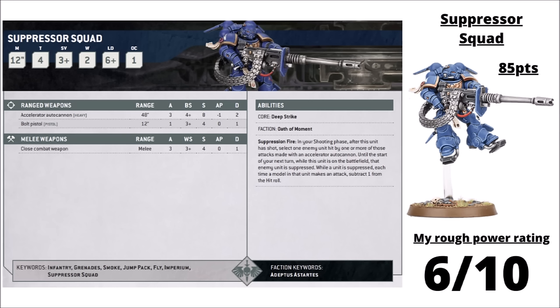Starting with the Space Marines — they're very well represented for jump infantry, having four different types. First up are the Suppressors: GW kind of jumping the shark giving us jump Devastators with autocannons. The Suppressors are clad in ominous armour and generally tasked with laying low enemy light vehicles in support of Phobos formations. For a squad of three, they're 85 points and come equipped with three shots at Strength 8, AP 1, Damage 2 from those Accelerator Autocannons, and have the Suppression Fire ability that lets you subtract 1 from the hit roll of one enemy unit — a fairly handy debuff.